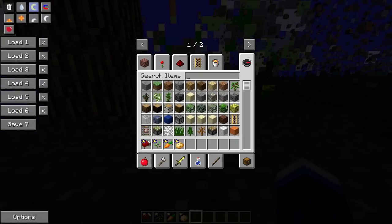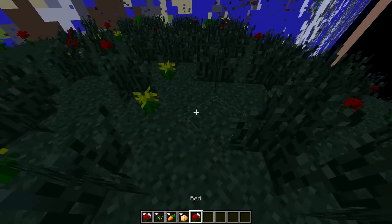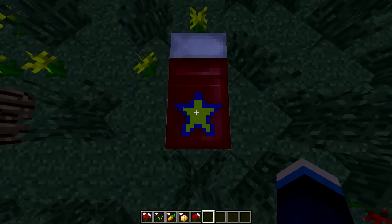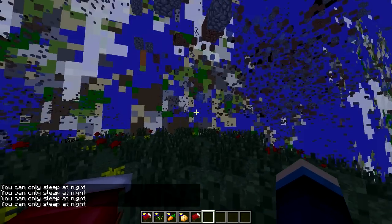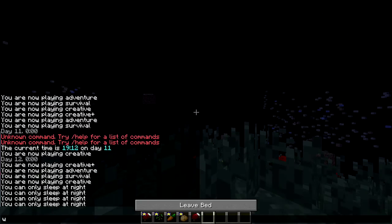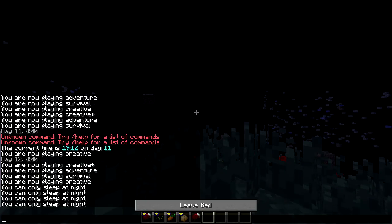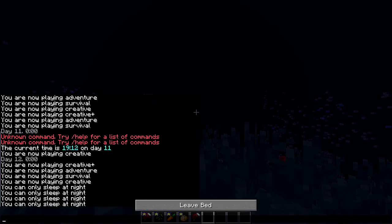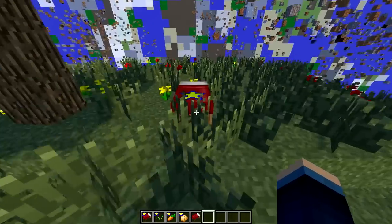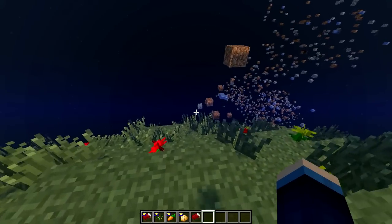It also works with beds. If I get a normal bed and try to place it down on the side — not going to work. But if I place down a star bed, it works, and it's actually got a special star on it. You can actually be the first person to sleep in space! Apparently it's daytime even though it's dark because we're in space — but I can sleep now! Yes, it does actually set it to daytime. So you can sleep in space and it turns it to day — I don't know how that works. Does space have a day and night cycle?